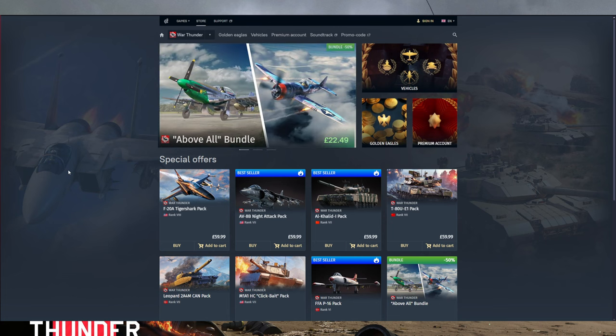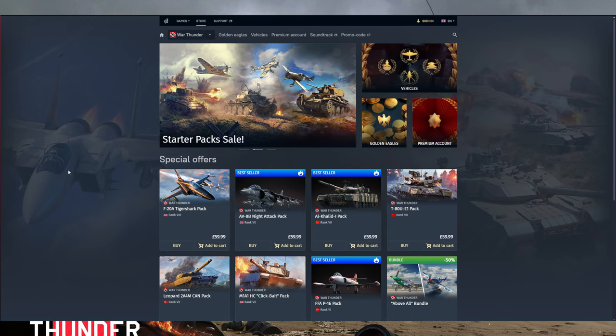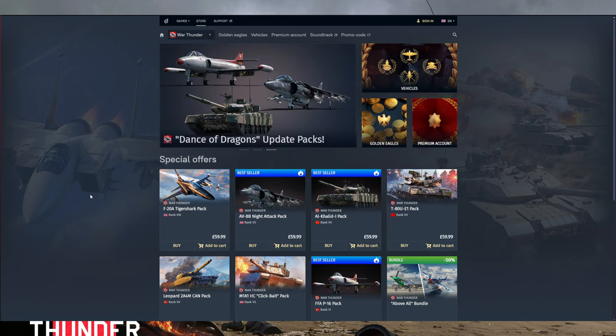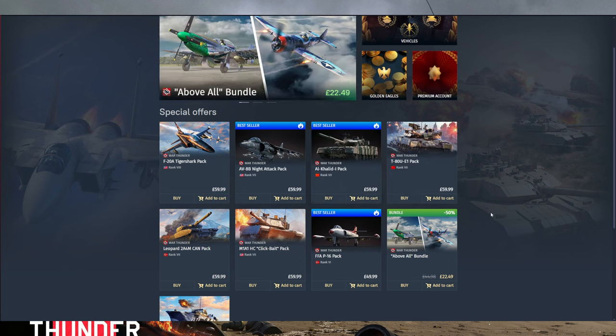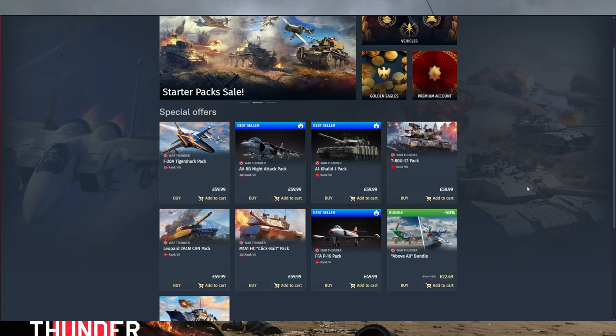Following the in-game sales, the Gaijin.net website sales begin. Mostly vehicles are usually 50% off there as well — they usually select which ones they want. There might be some new ones this time around, though any of the current best sellers probably won't go on sale. However, packs that have been out for quite a while, like the Leopard 2A4M or the T-80 UE1, might go on sale — although don't take my word for it.